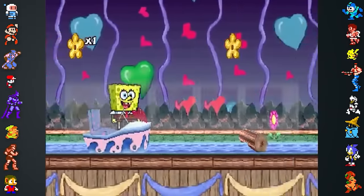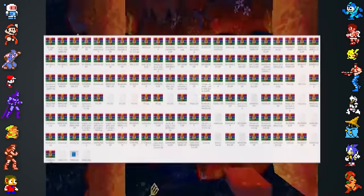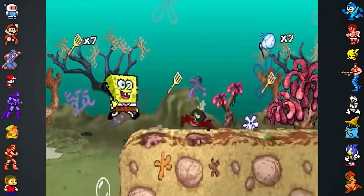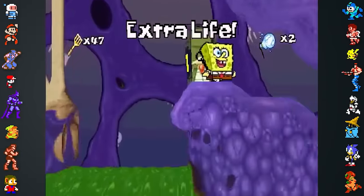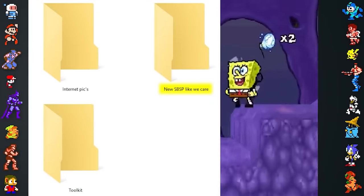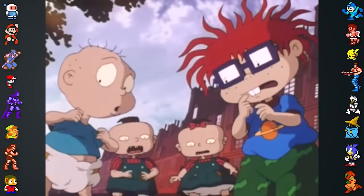One folder in the backup has a selection of ROMs and emulators for the original Nintendo, Super Nintendo, and Sega Genesis. Most of the games are action titles and platformers, which may have served as reference during development. There's also a directory titled Nickelodeon, which seems to be a collection of assets sent to the developers by Nick. Within it there's a folder that developers have sarcastically named "New Spongebob Square Pants, like we care." Another directory contains several FMVs, including a trailer for the Rugrats in Paris movie, which seems to have been planned to appear in the game to promote the movie.